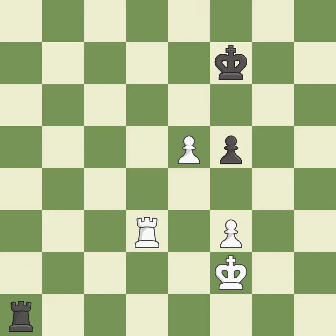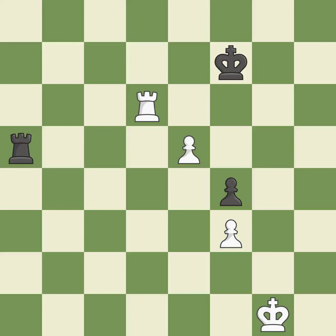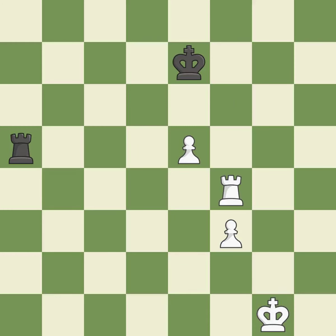This turns the pawn into a passed pawn, which means no other pawn may oppose it as it advances. Perfectly on point, very precise. This moves the checking rook farther away. This comes in several sections. This avoids the rook's check. This is an equal trade.